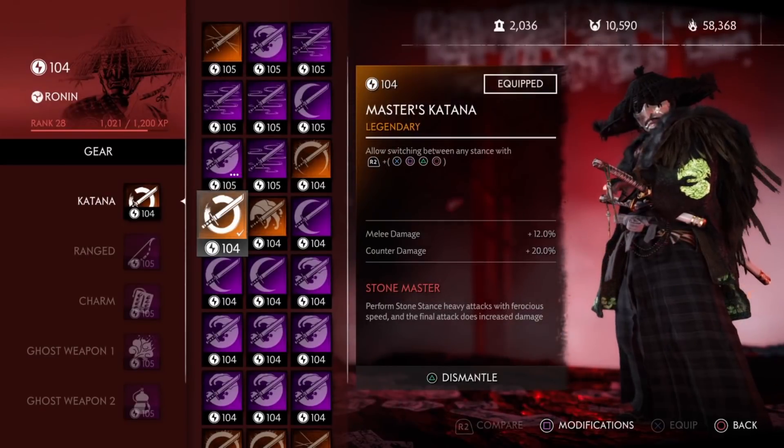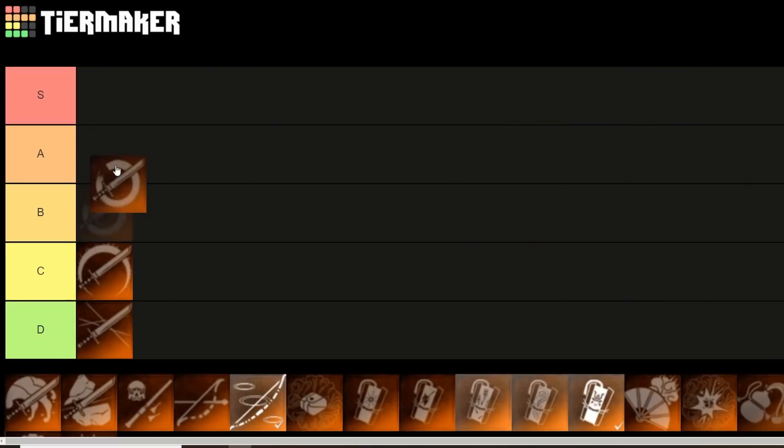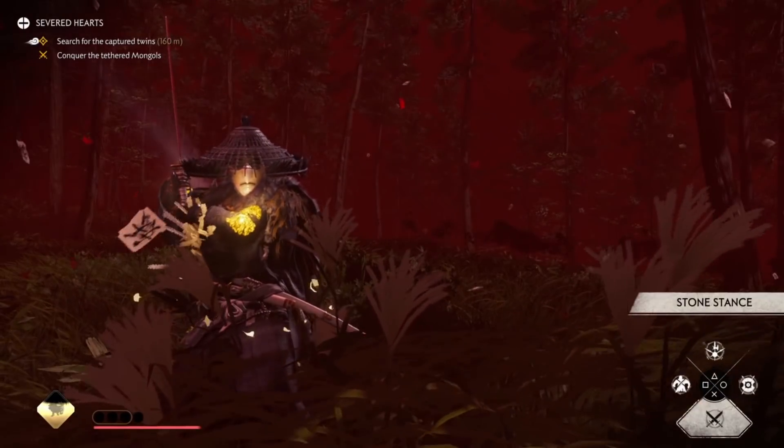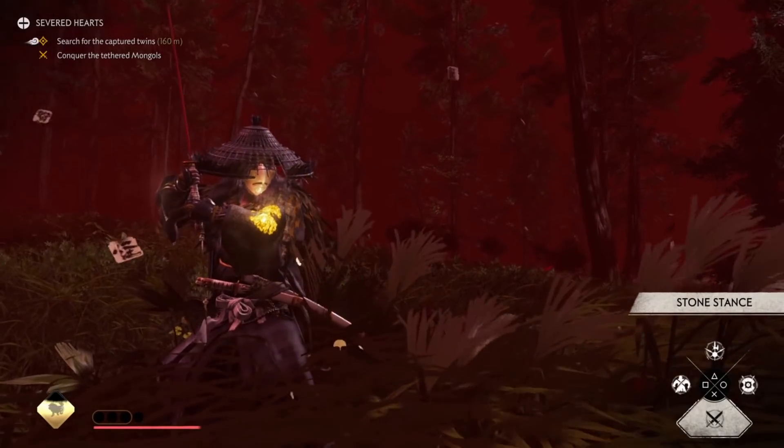Next up is the Master's Katana. With this katana you can switch between any stance. For sure, this is S tier. With the ability to switch between each stance and stagger enemies easier, you'll be doing more DPS and killing enemies faster.